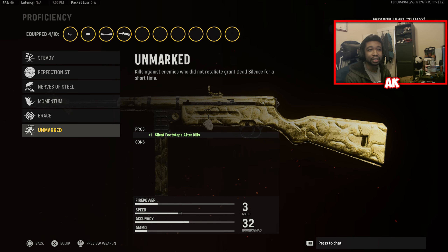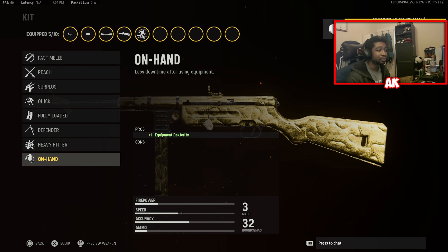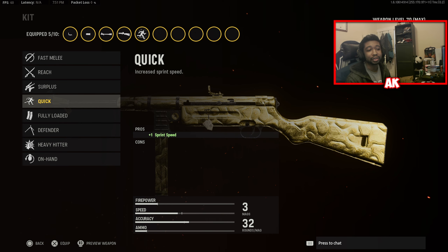Our proficiency is going to be Unmarked — this is essentially dead silence built into the gun. Basically, every time you get a kill, you get dead silence for a short amount of time, giving you silent footsteps after kills. This is pretty huge and I think a lot of people are sleeping on this perk. Our kit is going to be Quick so that we have more sprint speed — this is a high mobility class setup.